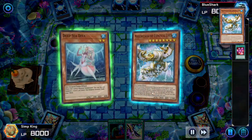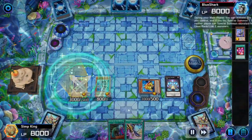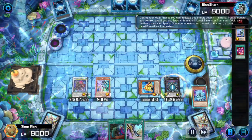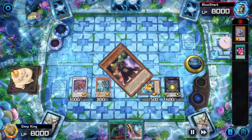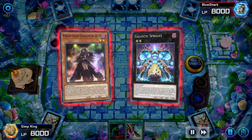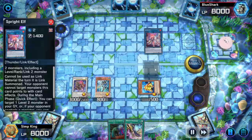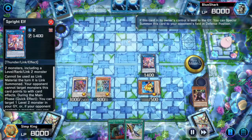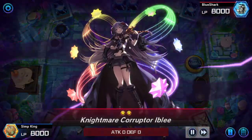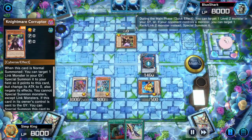Hitting the Rank-Up Magic and the Abyss Shark — this is just disgusting because we're not done. We're going to make Baran, giving up our battle phase. That does not matter — opponent won't be using the battle phase, let's be clear about that. Now we're going to use Gigantic Sprite to summon the Nightmare Corruptor Iblee. Link it into a Sprite Elf, give them the Iblee. This isn't going to just lock Sharks out of the game — they can special summon non-linked monsters, and often they don't play any links at all.